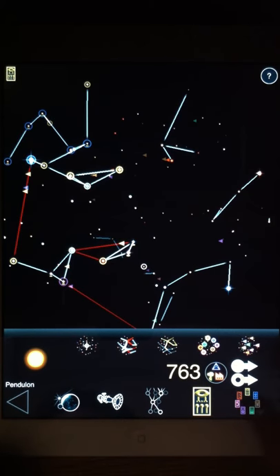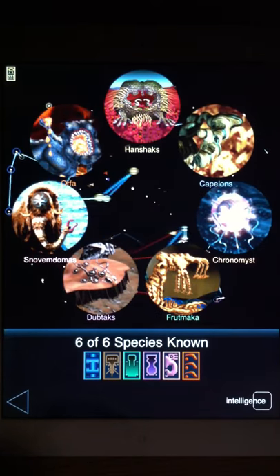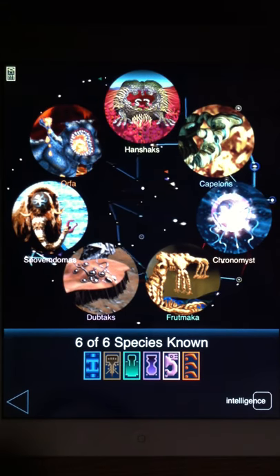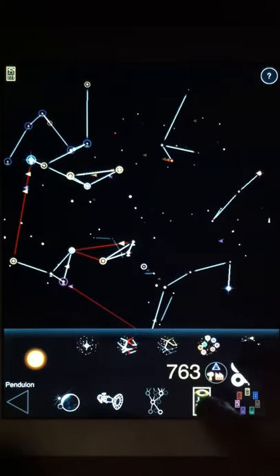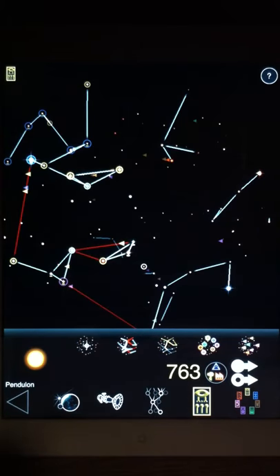Here's the Diplomacy wheel in the lower right. We touch that and we can see that we know all of the other six species in the game. One of the reasons for that is because we're the Hand Shacks — their special ability is that they are telepathic communicators, meaning you can talk to all other races from the start of the game. That can be a heck of an advantage, especially in games where you might have a chance to win through peaceful and diplomatic means, which is possible in Ascendancy.